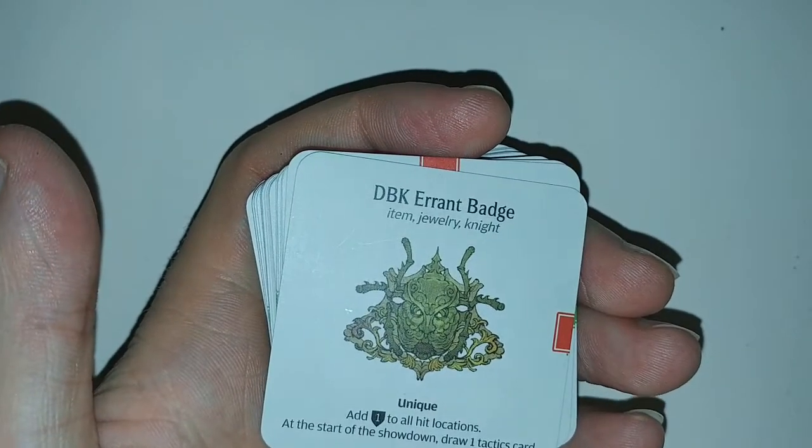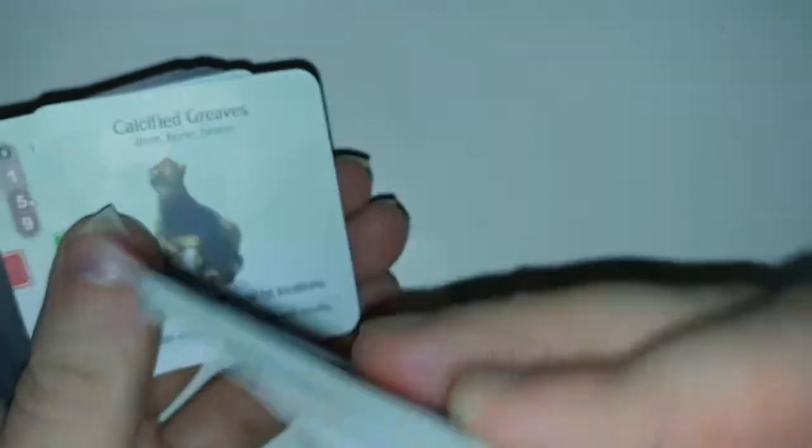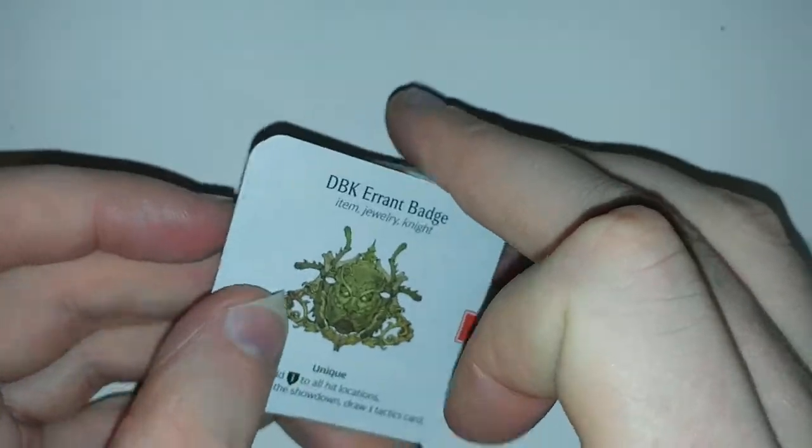Speaking of said gear, there's a total of 34 gear cards, with 30 normal ones and 4 rare ones. I do want to point out something real quick — some of these are actually double sided, because these are the calcified items, which are something unique to this expansion.